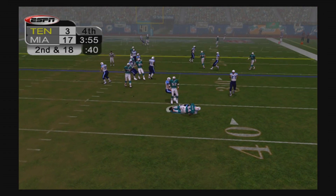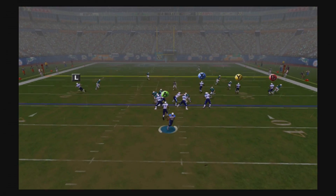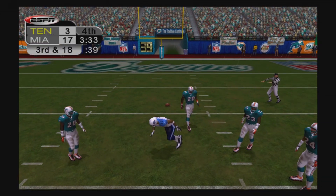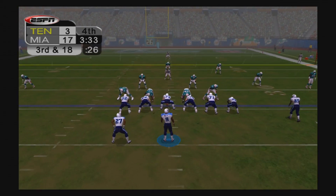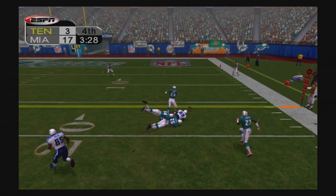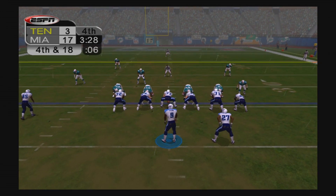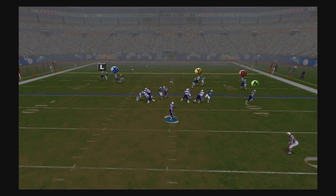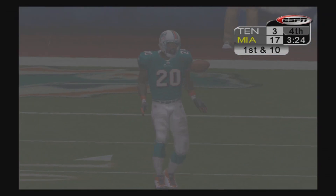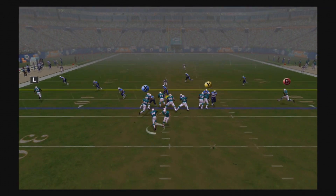McNair goes down for a sack on first down, loses eight on the play. Now we're just about out of field goal range. Second and eighteen — McNair looking for Calico but he drops it. Third and eighteen, McNair throws right side — honestly that should have been intercepted, not a very good throw at all. Fourth and eighteen, McNair throws left looking for Drew Bennett and honestly I think there was pass interference there they decided not to call. Dolphins ball on downs.